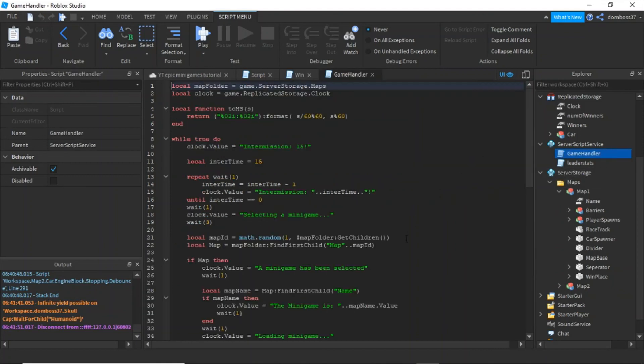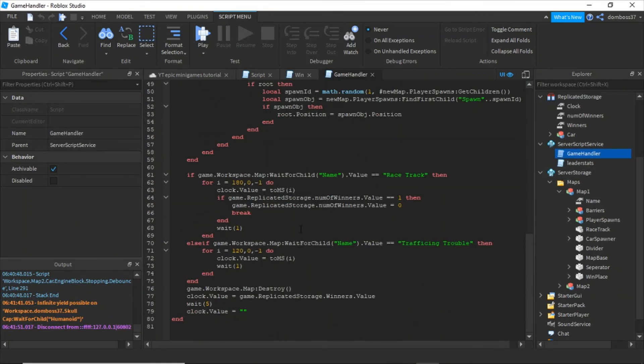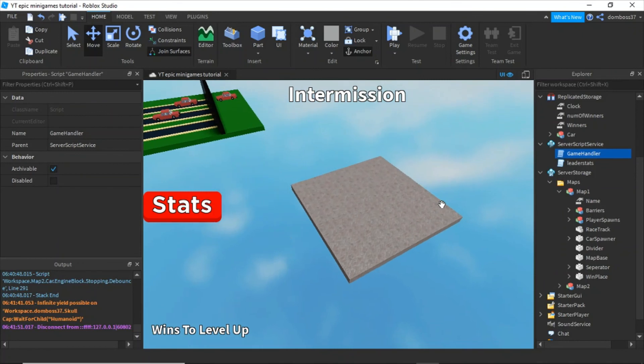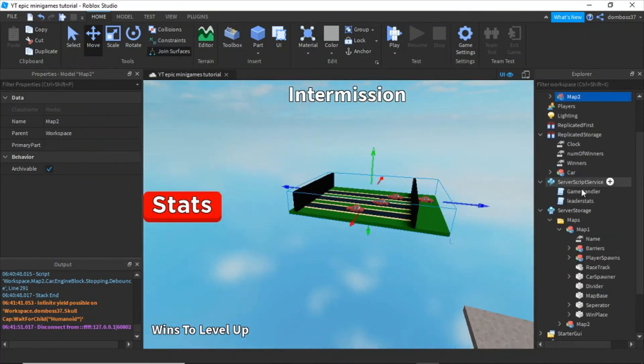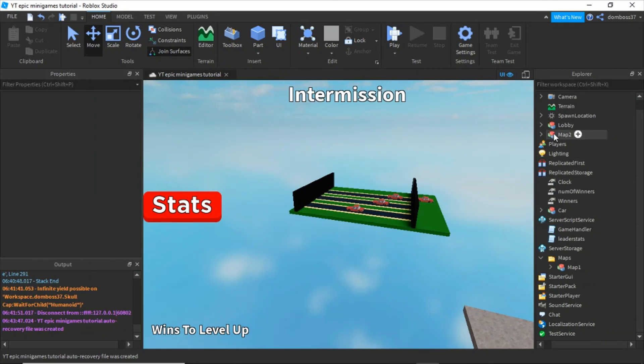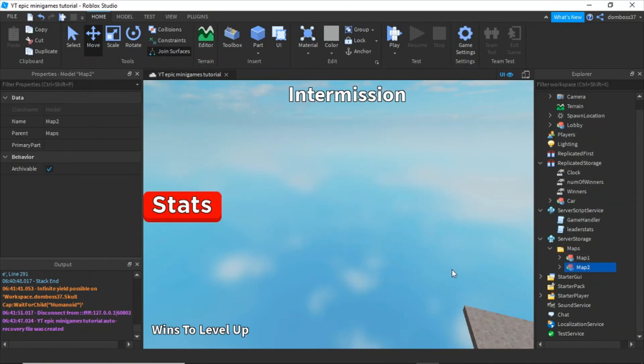Now let's go into the game handler script. If you did the testing change earlier, change the winner count back to 3. Delete the false map two and drag the real map two back into the maps folder.